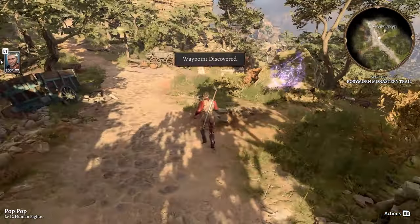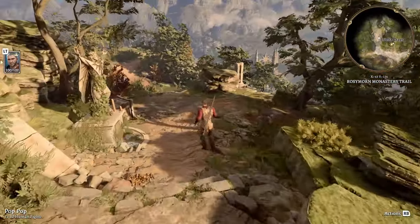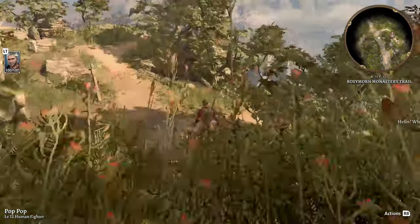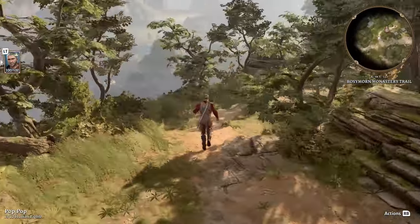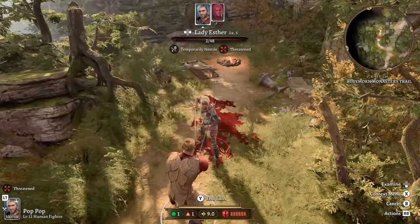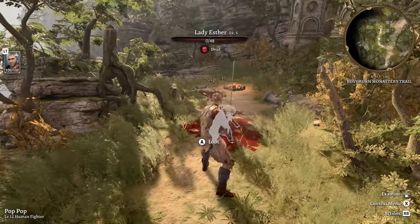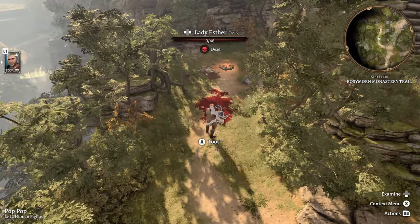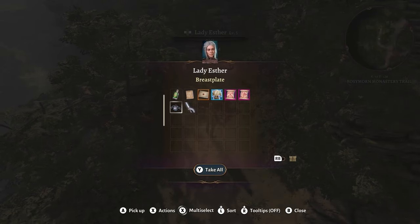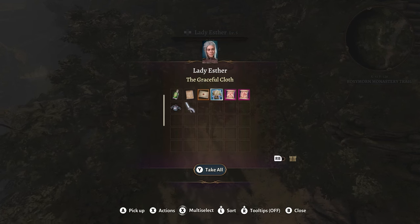Come down here, heading mostly north, past the waypoint. Head to your right — you're going to hear someone calling out. You may have already encountered this person talking about stealing a Githyanki egg and asking you to do it for money: Lady Esther. So if, by whatever means, Lady Esther becomes a corpse in front of you, you can loot her, and you will find my personal favorite armor set called the Graceful Cloth.